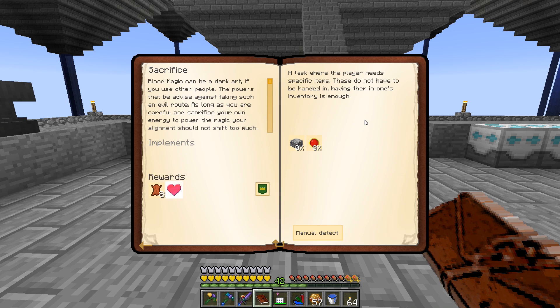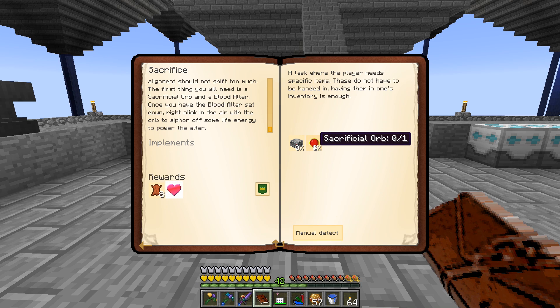The first thing we need is a sacrificial orb and a blood altar. Once you place the blood altar down, you right-click in the air with the orb to siphon off life energy to power the altar. That's also why I wanted to get all my hearts up — we'll be using a lot of our life to fill this thing at the start, and having as much health as possible is a great advantage.